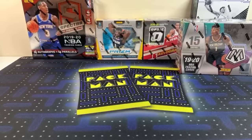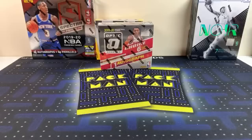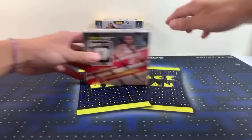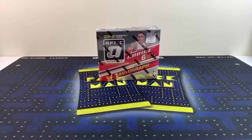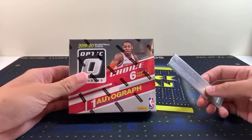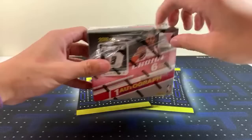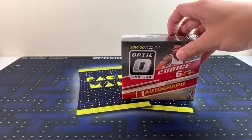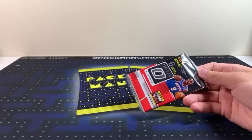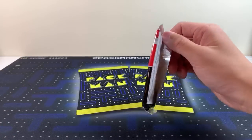I'm probably going to go in order from smallest to largest — Optic, Prism, Mosaic, Spectra, Noir. Optic's up first — Optic has been great to us at times, been all right to us at times, but we still love them. Good luck — teams are in the description paired with your names. People have been finding stuff like Optic megas, and I believe someone found Prism at their stores. Something random happened and all of a sudden they started showing up at retail a lot.